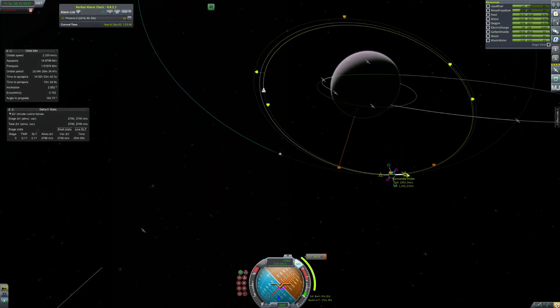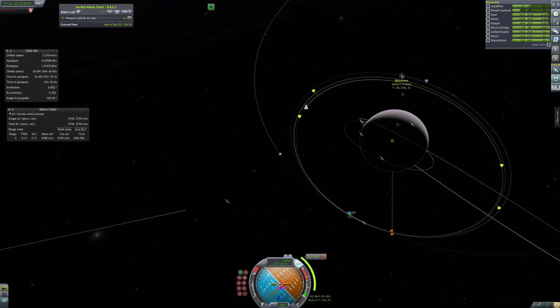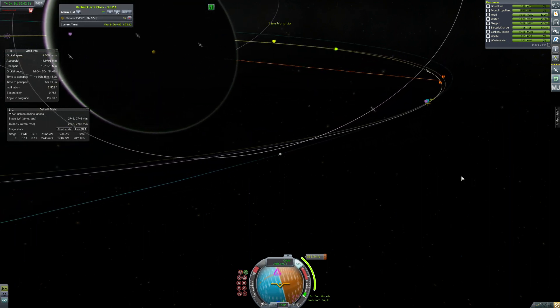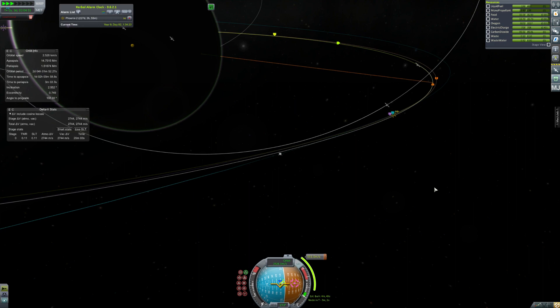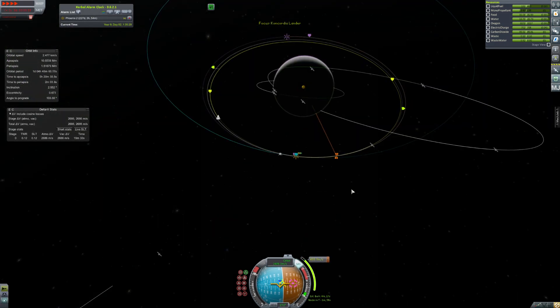Did I just call Jeb fat? I don't think Jeb likes me very much, but I'm still mad at him for running that side business while he was on Doona. We might exile him to Eve. No — he's our most badass pilot. He can run a side business if he wants. Now we just need to meet the Concordia in orbit and all will be good. Most of this mission will be done after that.